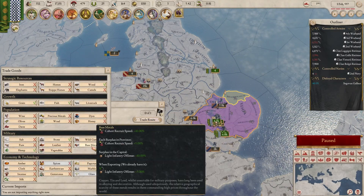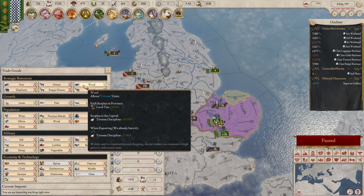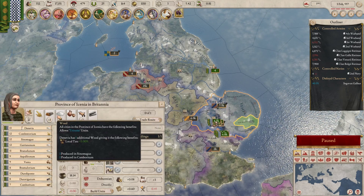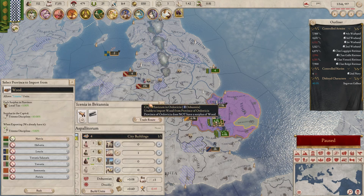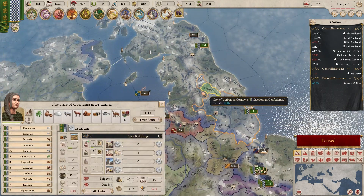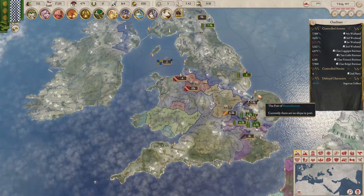I can already start importing in here — let's import some wood, since I already have wood, so that's going to give me more local attacks. We'll get that from Nervia. Anywhere else I can do trade routes from? I have no civic power left, but more attacks is good.